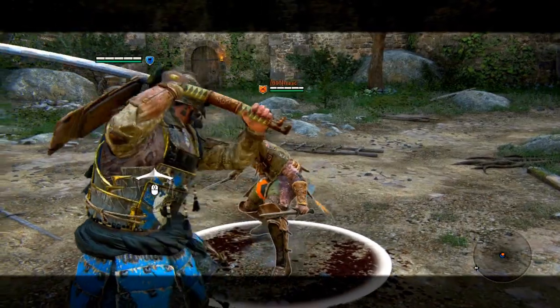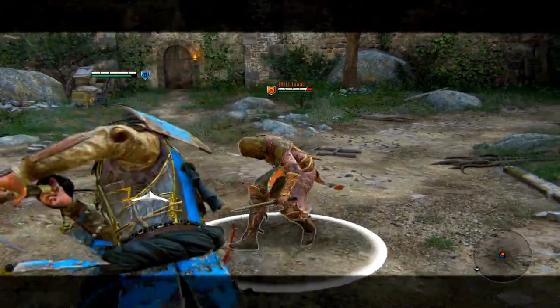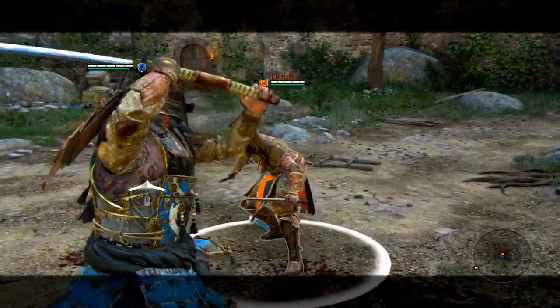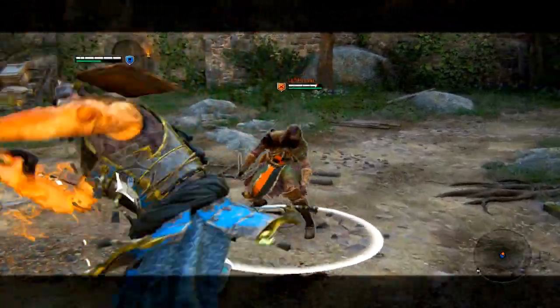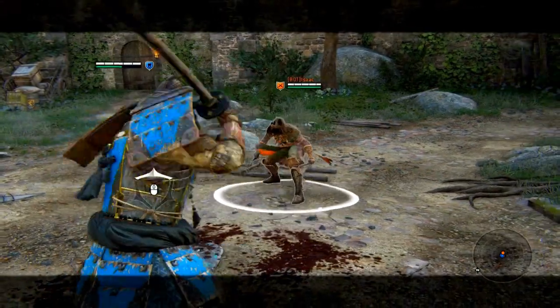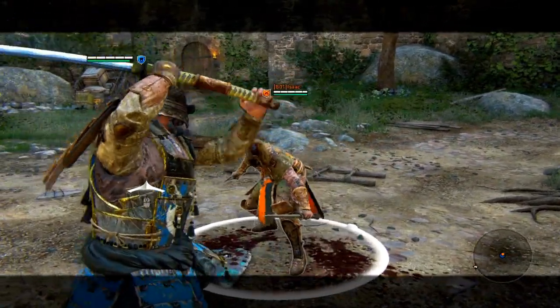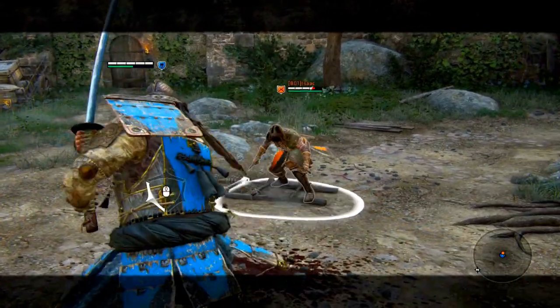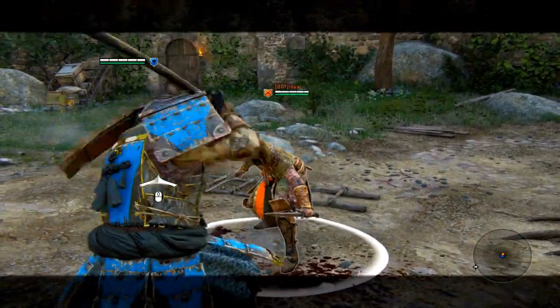When performing a chain that ends in a top heavy attack and you see the opponent getting ready to dodge or counter attack, you can cancel this attack by changing your guard to the left or right and performing a light attack. This is called a soft feint, because it doesn't require you to press the cancel button — something that not all champions have.